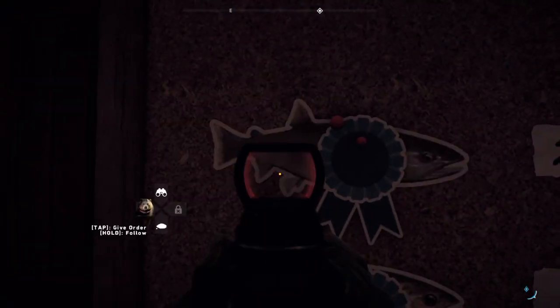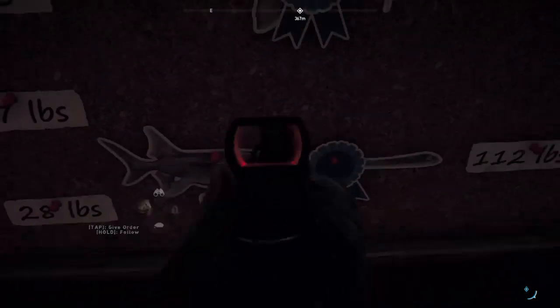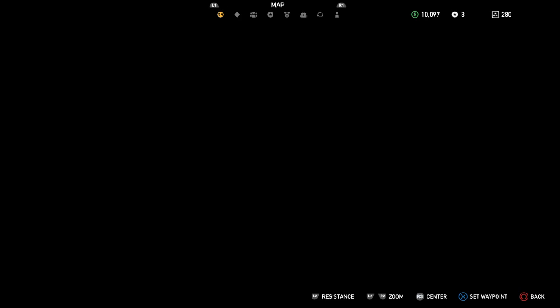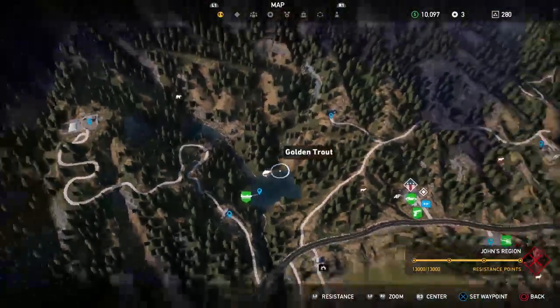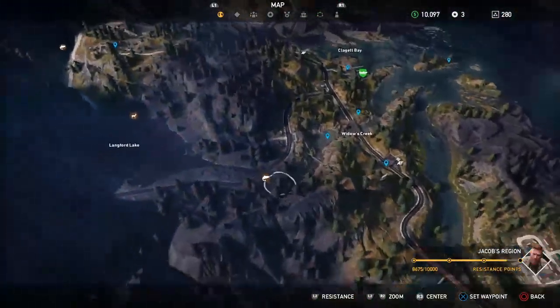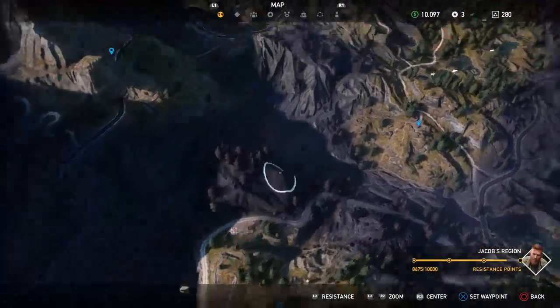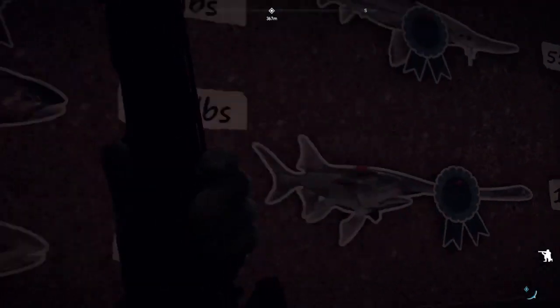This is a golden trout. Then this is a rainbow trout, paddlefish, paddle — so paddlefish, paddle, a sturgeon. It's a bull trout. So this is a bull trout, golden trout, lake trout, and a rainbow trout, and then a paddle sturgeon and a paddlefish sturgeon.